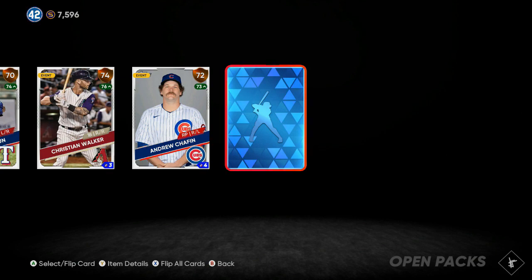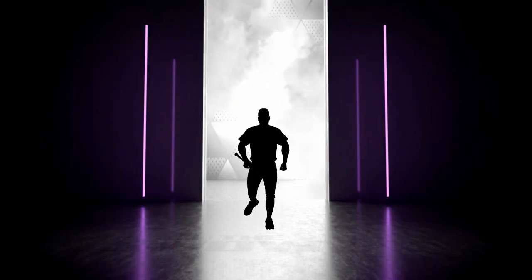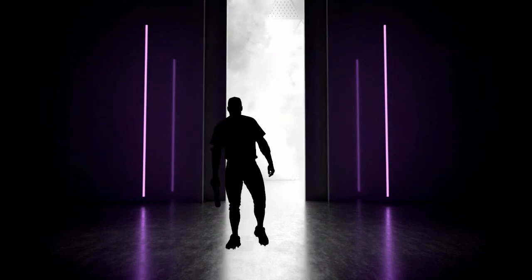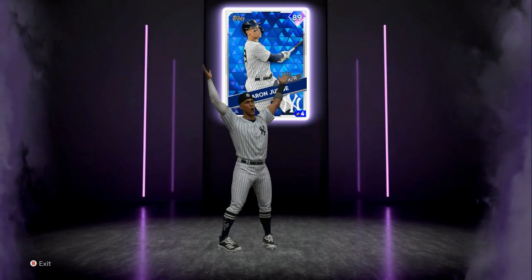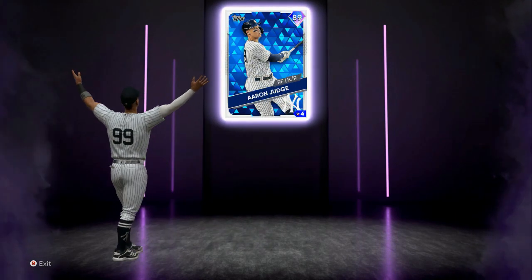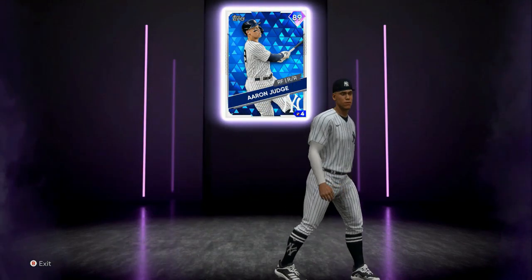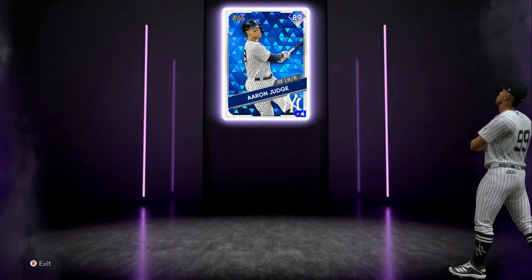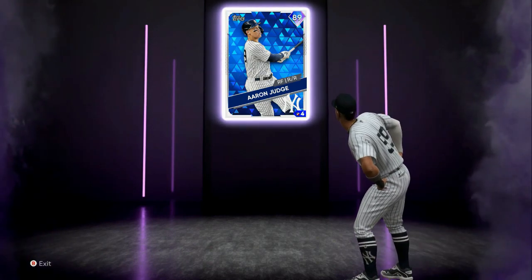We got our first diamond pull — purple background, 85 to 89 overall. He comes running out, muscles on his arms — it is 89 overall Aaron Judge! That's 23 to 26k stubs right there. These stubs add up every time you get a gold, every time you get expensive equipment.